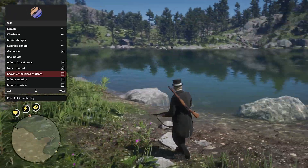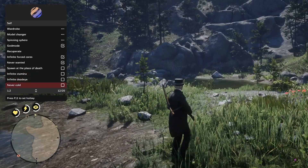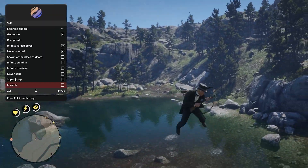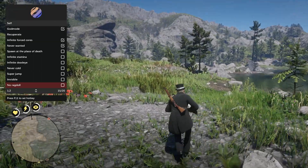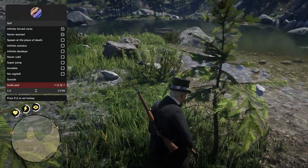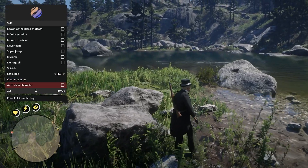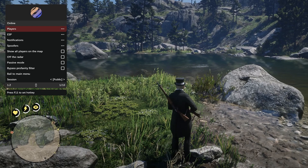You can have spawn at place of birth so if you die you'll respawn right there. You have infinite stamina, infinite dead eye, never cold. There are super jump options — you can see we're super jumping. You also have an invisible option, no ragdoll so you don't go tumbling downhill, a suicide option, and you can adjust the scale of your pedestrian character, which is actually kind of sick.